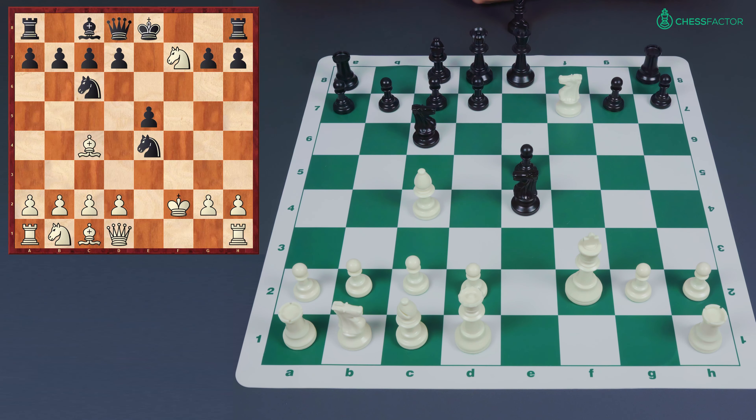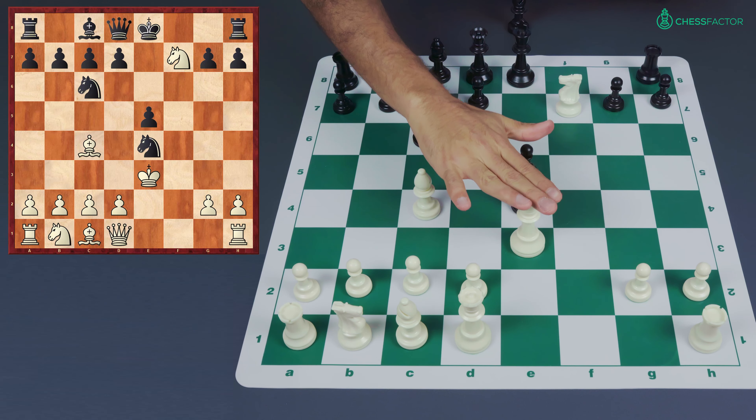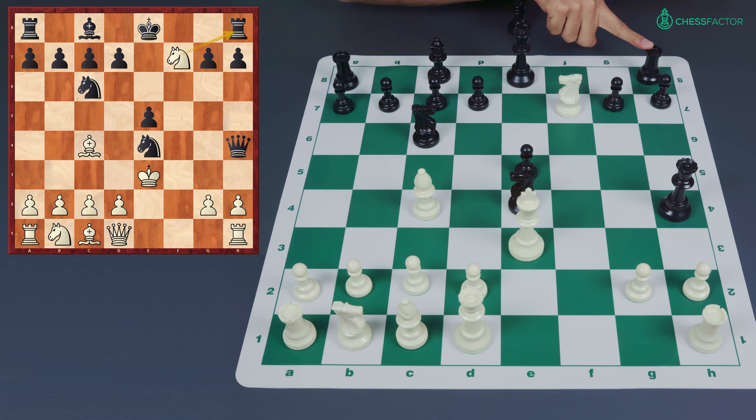Black continues with knight takes e4 check, and again here we have a split. White can go in a variety of directions, but the two most natural moves are king g1 — the most commonly played at the club level — or king e3, which is much more adventurous. King e3 has the nice point that white attacks the knight on e4 and is already up a piece, also attacking the rook and the queen. But the big problem is the king is very vulnerable, so after king e3 black plays queen h4, defending the knight on e4.